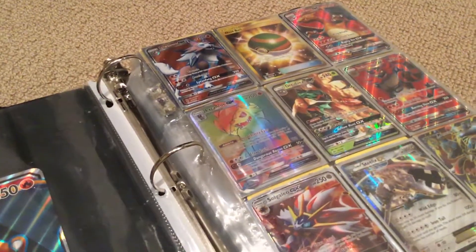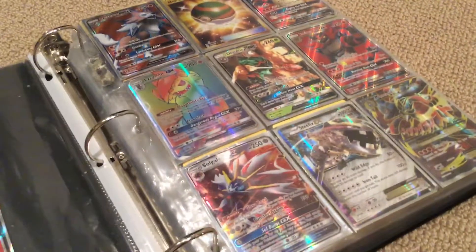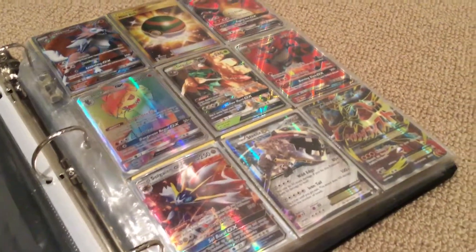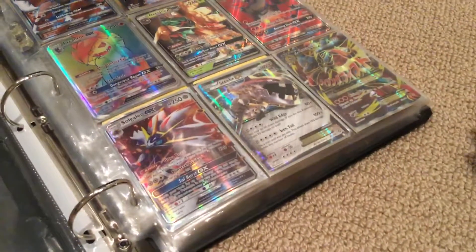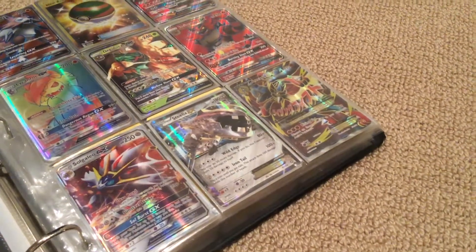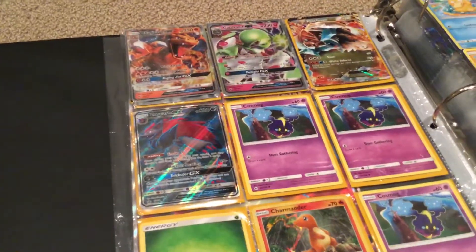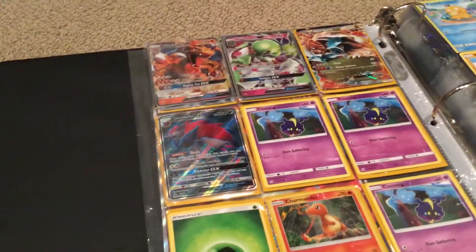Full Art Lycanroc, Nest Ball Secret Rare, Charizard GX Lycanroc Rainbow Rare GX. We got the Decidueye, Incineroar, Solgaleo, Steelix, Mega Lucario EX Full Art. We also have Charizard GX, Gardevoir GX, Wishiwashi GX, and Zoroark GX. Pretty nice.